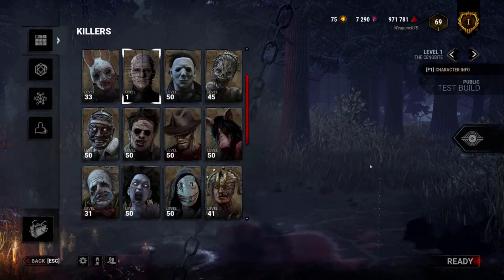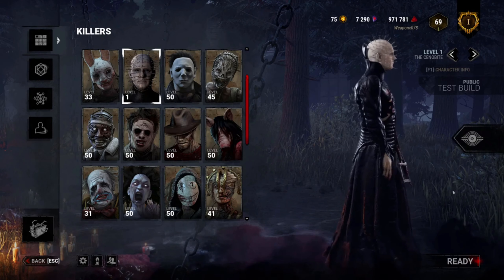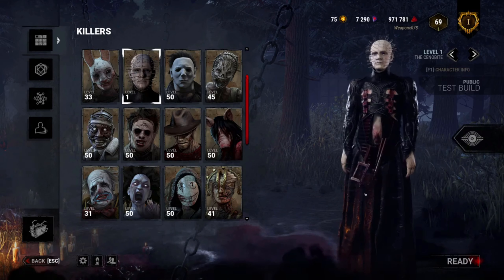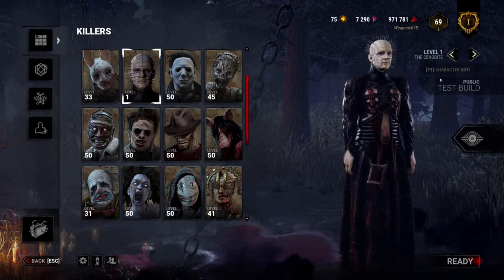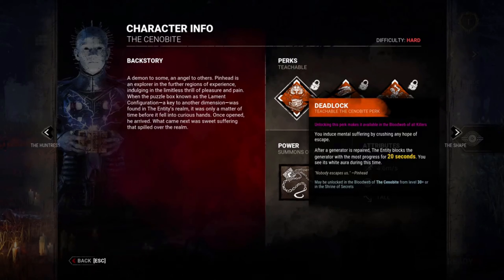The cenobite — let's go! Pinhead looks crazy. All right, let's take a look at his power and his perks. Deadlock: induce mental suffering by crushing any hope of escape. After generators are repaired, the entity blocks the generator with the most progress for 20 seconds. You can see its white aura during this time. That's actually not bad.